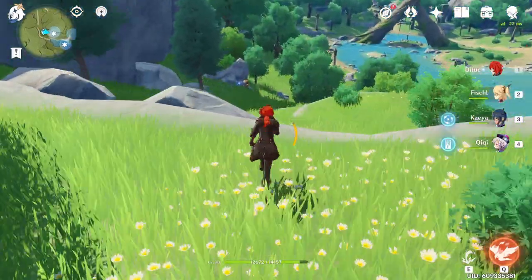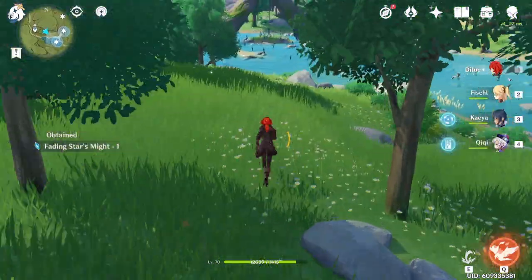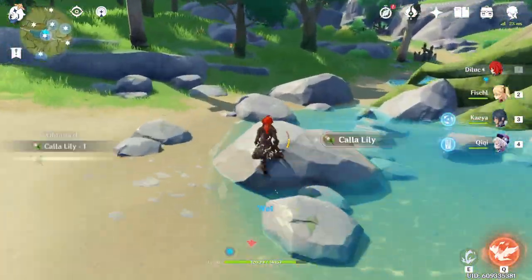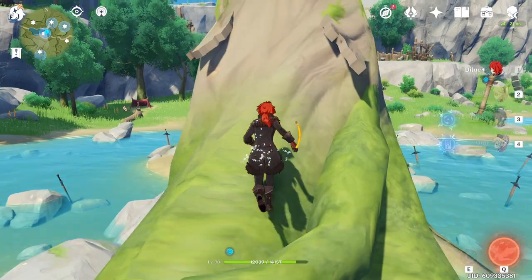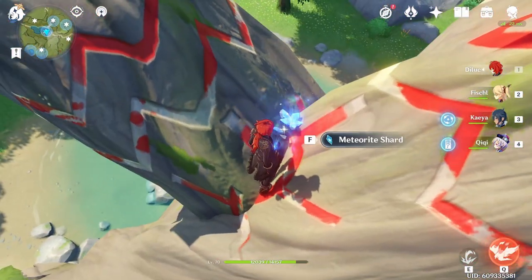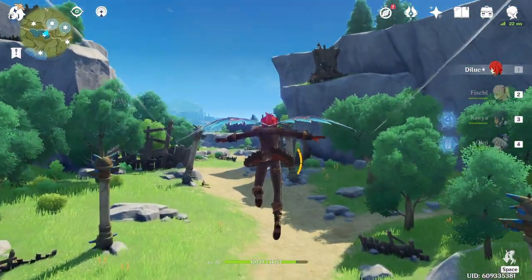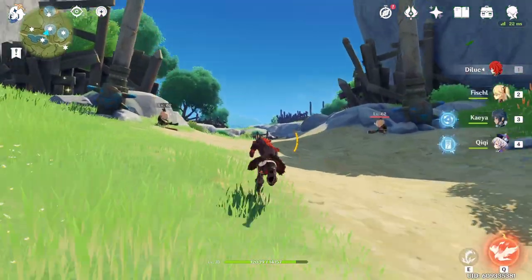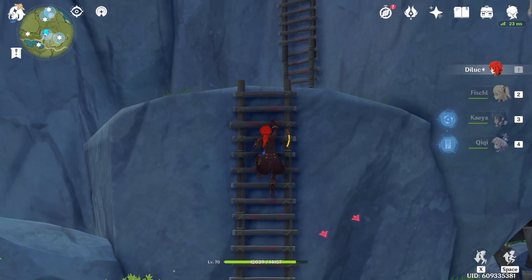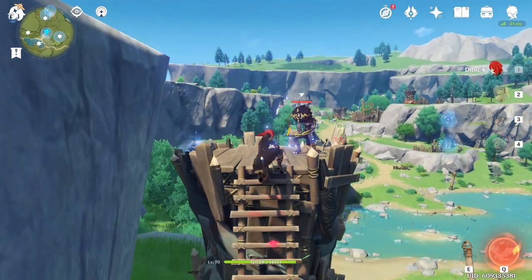From here we're going to hit the one that's at the base of the cliff ledge. Ignore the hillichurl and snag that up. The next one is going to be at the top of this tree archway — just quickly run to the top and it'll be right in between the cross section of the two logs. The next one is going to be at the top of that right hillichurl tower, so you're going to have to climb up the ladder and probably knock off the archer that's guarding it. It could be a little annoying.